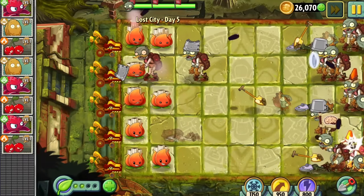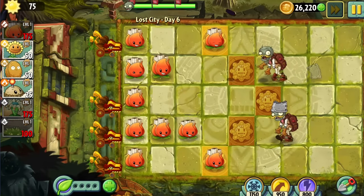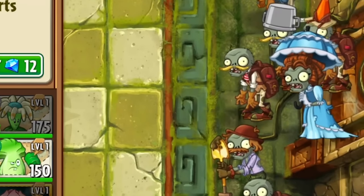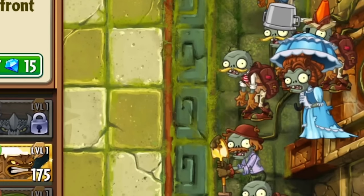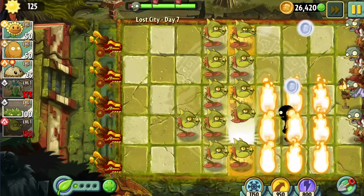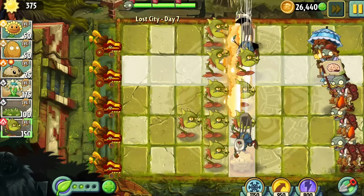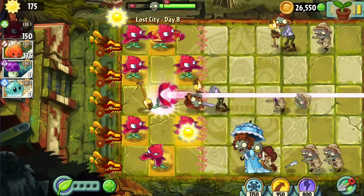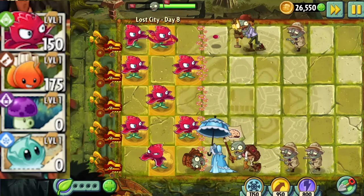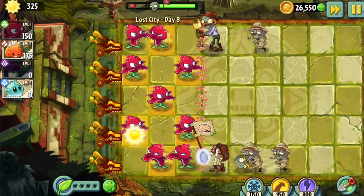Colonel Pult came in clutch in Day 4 yet again. Day 5 was pretty straightforward — it was so tempting to use Cherry Bombs. Day 6 was more of the same. Day 7 was a different story: the infamous combo of Excavator Zombie and Parasol Zombie appears. Plants like Repeater are useless because of the Excavator Zombie, and plants like Colonel Pult are useless because of the Parasol Zombie. I decided to use Snapdragon, as it's one of our only plants that can damage both. After a couple of tries, we prevailed. Day 8 was a straight-up softlock — a locked and loaded level with both the shovel and parasol zombies, and the given plants just aren't viable.